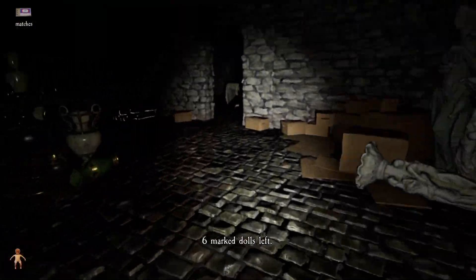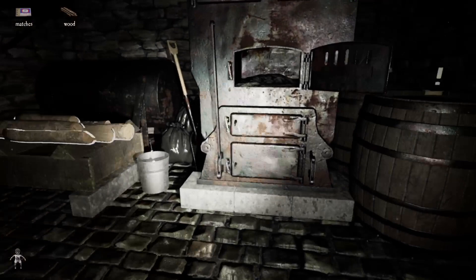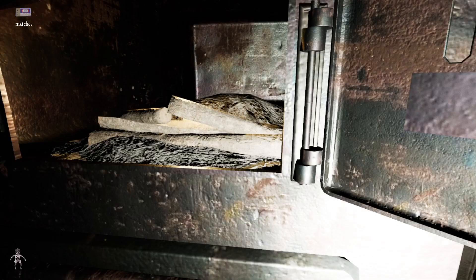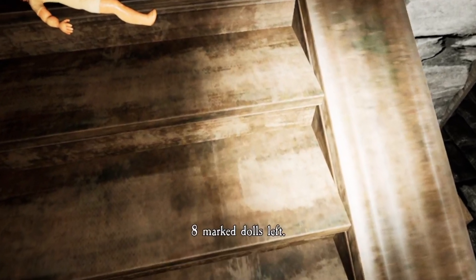A cold, dark, empty furnace like this one first needs fresh firewood and then some matches to light it. A warm, glowing furnace like this one might just need a doll thrown into it. If you do everything correctly, you should see the number of marked dolls remaining displayed on the screen as you hear the girl shrieking.